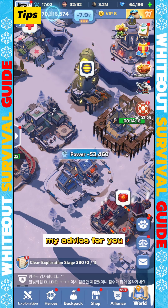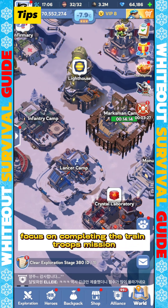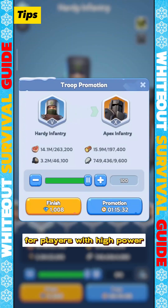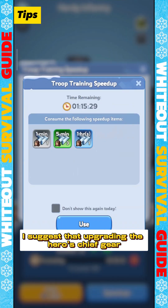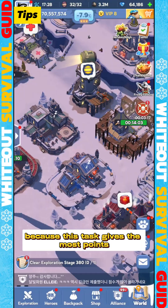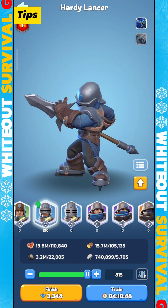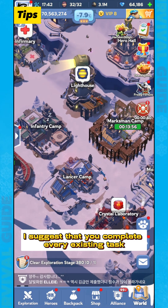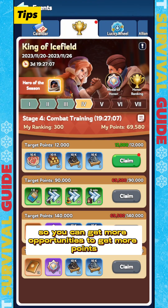My advice for low to mid power players: focus on completing the Train Troops mission and upgrading Hero Gear with Essence Stones. For players with high power, I suggest that upgrading the hero's Chief Gear Charms and Exclusive Weapon be a priority, because this task gives the most points. If you are aiming for the highest position on the leaderboard, I suggest that you complete every existing task so you can get more opportunities to get more points.